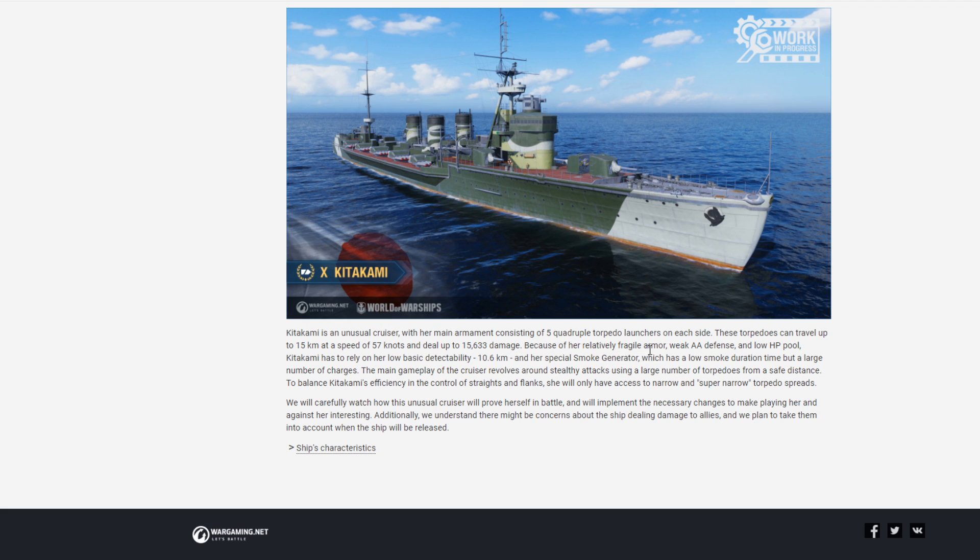Because of her relatively fragile armor — she's literally got no armor — weak AA defense, she's got none, I don't even see her AA defense, I don't see a single machine gun in this picture. And low HP pool, Kitakami has to rely on her low basic detectability — 10.6.